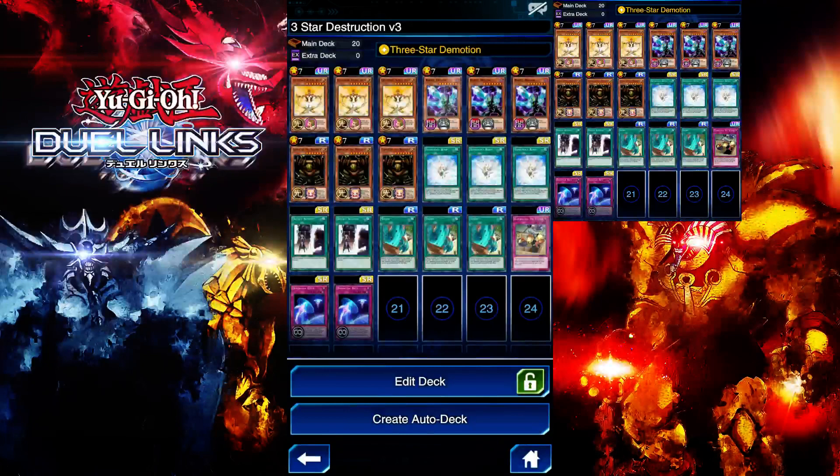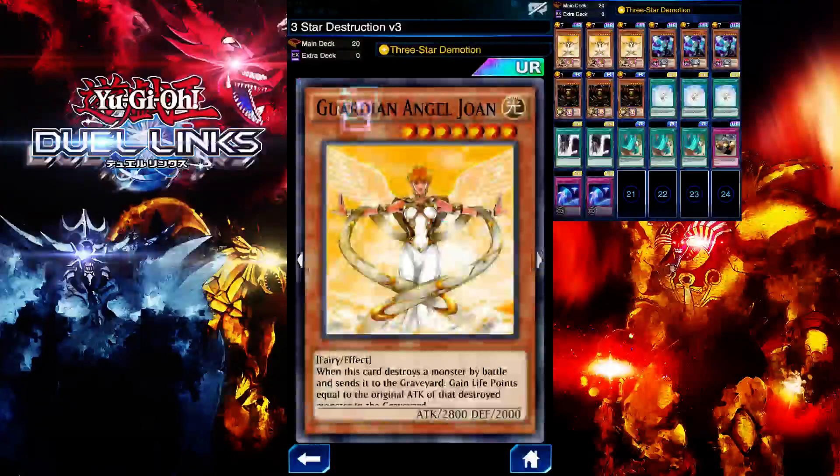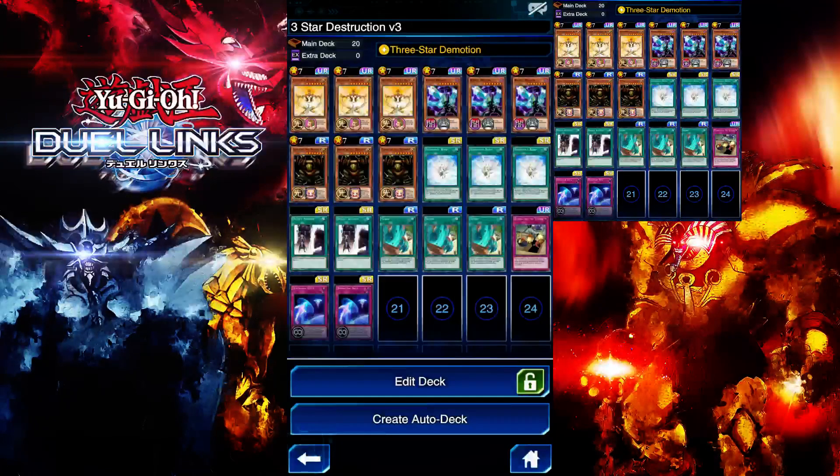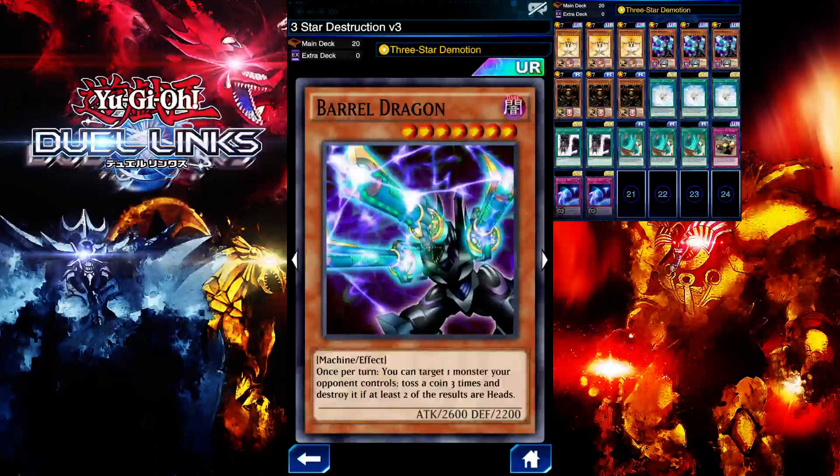I'm using the Three-Star Demotion deck. If you guys haven't seen my other version of this deck, check it out — link in the video. I've added Guardian Joe because of its effect: basically if you destroy your opponent's monster, you can attack life points equal to the original attack, so I can heal my life points up and use Three-Star Demotion again. I'm also running Bear Dragon, which is a good card — you toss three times and if you get at least two heads, you get to destroy your opponent's monster.